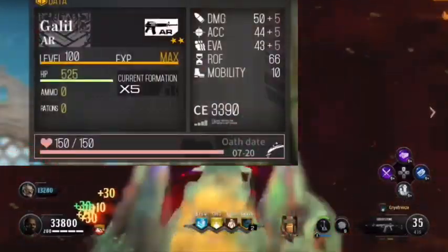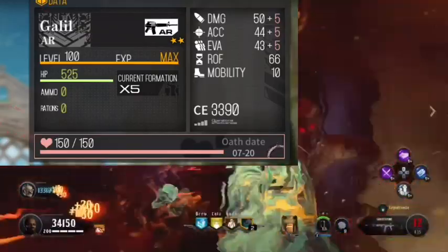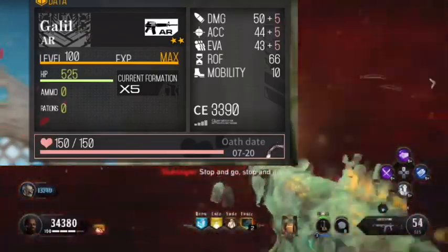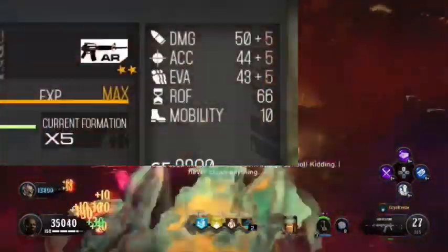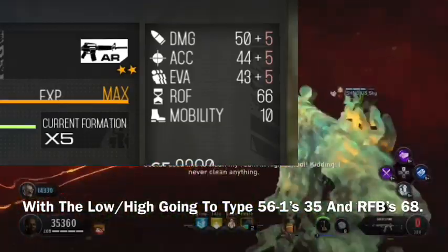Galil's rate of fire is 66, as the RPM in-game leads to 750 RPM, which is a slower firing rate than the average assault rifle. Because of it being a two-star weapon, most other assault rifles already out-damage it. Accuracy is again on the lower side at 44, but it actually outshines every other weapon in the game — and here's why.